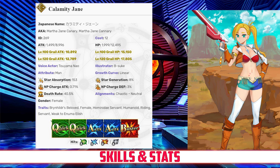When it comes to her command cards, Jane has 3 hits on her quick card, 3 hits on her arts, 2 hits on her buster, and 4 hits on her extra card. She has an NP gain rate of 0.71% and a star rate of 8%. Jane's stats are strong for a 4-star servant, with exceptionally high HP and good enough attack — an ideal stat spread for a semi-support. Her noble phantasm gain is also incredibly high, while her star generating is above average.